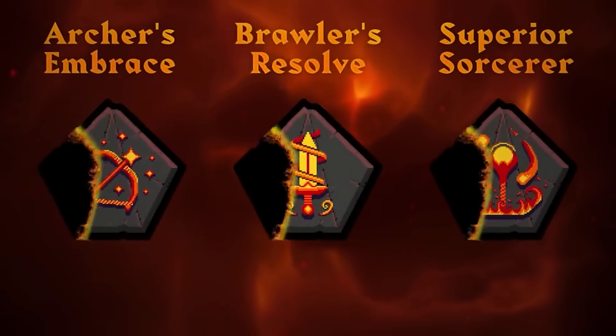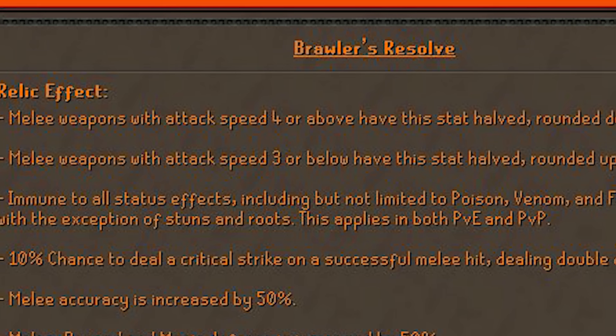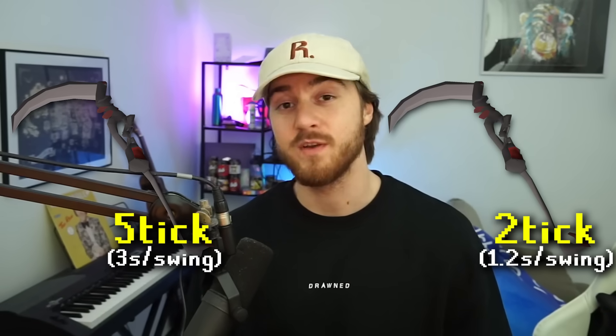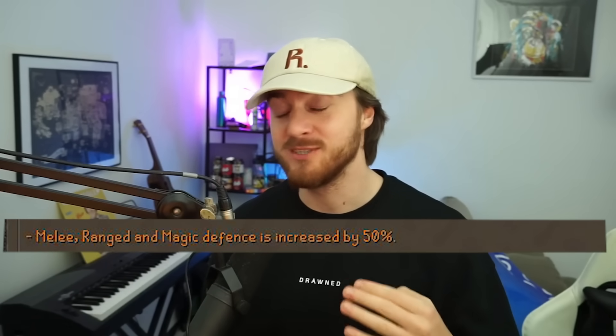Day 3, we got a banger — the combat relics. Like I predicted, Jagex has divided these into the different combat attack styles. All these combat relics will significantly speed up your attacks. Every single one has the same first effect: any weapon with an attack speed of 3 or above will have their attack speed halved rounded up, and any weapon with an attack speed of 4 or above will have their attack speed halved rounded down. This means 5-tick weapons will become 2-tick.